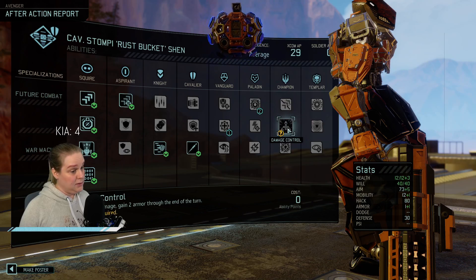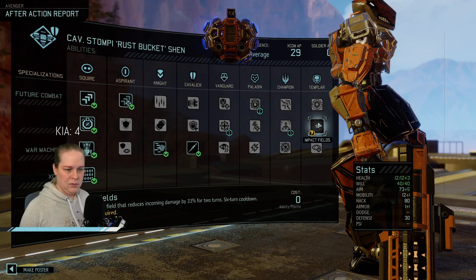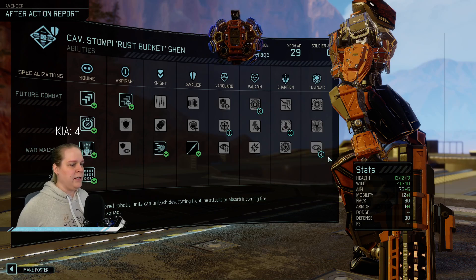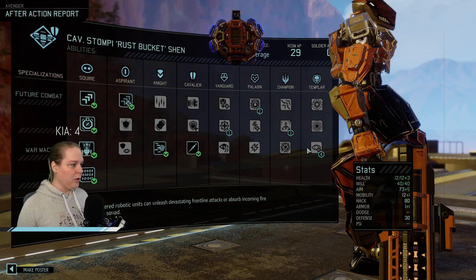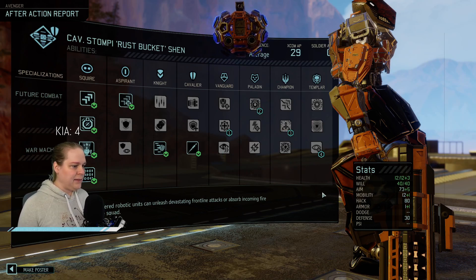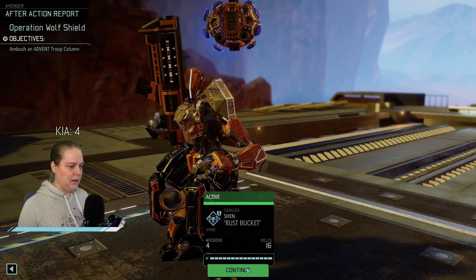Wrecking Ball is good, Damage Control though. Yeah, let's take Damage Control. Hunter Protocol is so good — there is so much value in Hunter Protocol. Because that means the moment you get that, your SPARK is your frontline trooper. Your SPARK is controlling your activations, it's in range. On average you should get one shot off per three enemy pod, which is the most common size. And with that type of gun, that's a significant amount of damage. And it gets holo targeted. Yeah, I like that a lot.